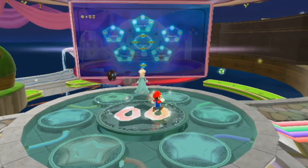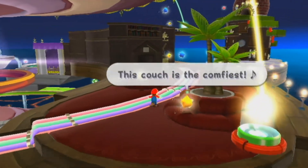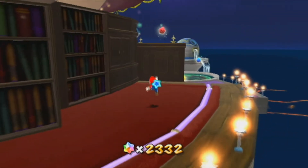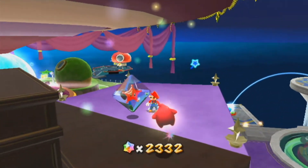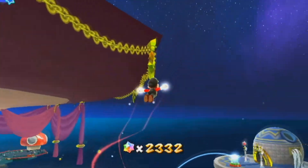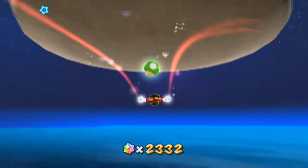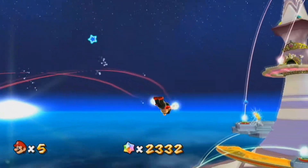Note that we still have one more power star to collect this episode — it's the power star we get for completing the hungry Luma mission right outside the Gate. But before we do that, let me show you where you can get the red star in case you want it. If you ever want to turn into flying Mario again, just break this open, grab the red star, and then you're flying Mario.